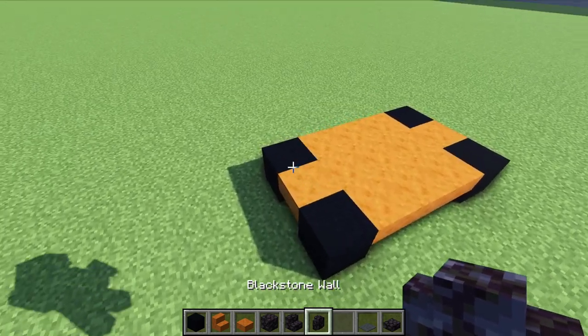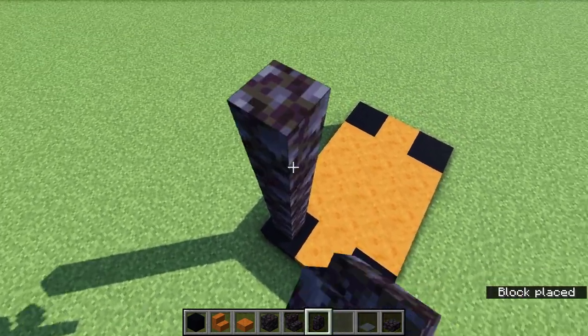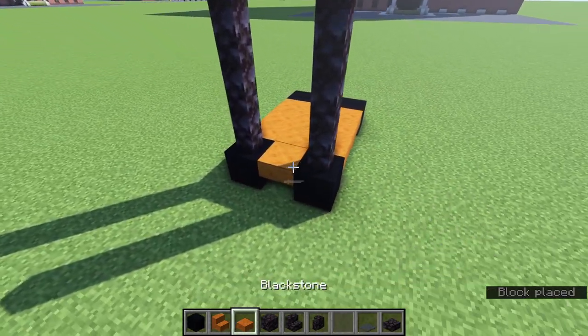Next, in the front, on top of the front wheels, take your blackstone walls and place one, two, three, four and one, two, three, four on each side, just like that.